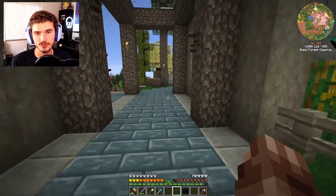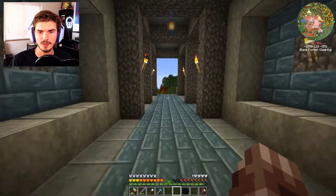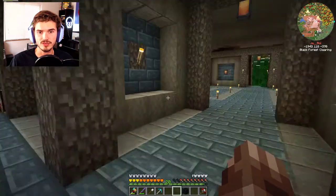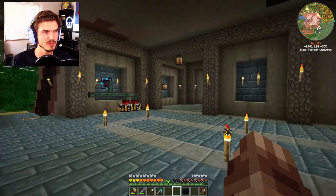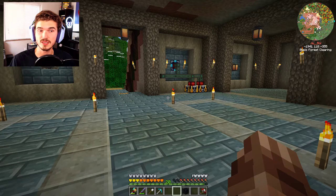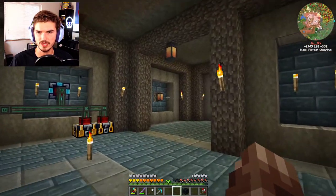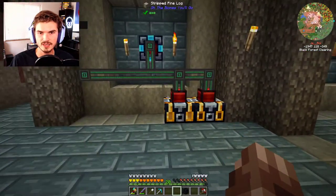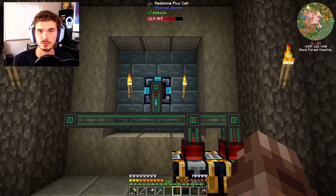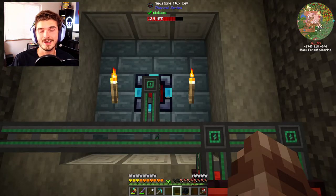For those of you who kept up with the series and watched the last episode, you know we got better power generation via thermal series going on our mod pack. I did go ahead and put a bit more work into our space off camera — carving out the walls, getting them more decorated and formalized, and rerouting everything. That's actually different from what was in the thumbnail of the last episode because I took the thumbnail after I had done all this additional work.